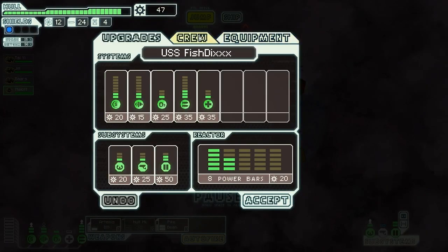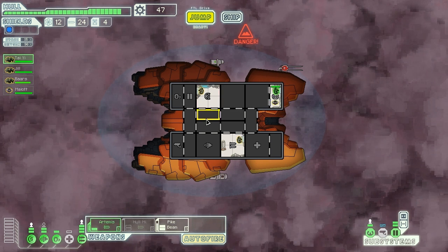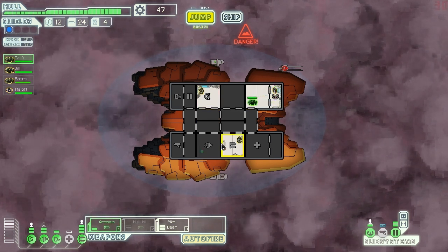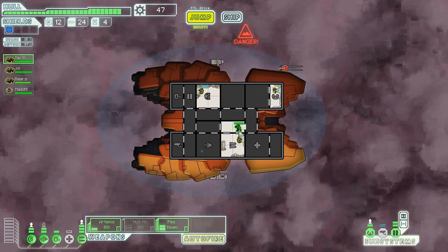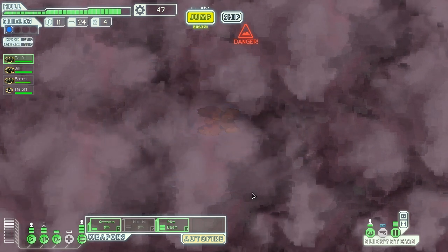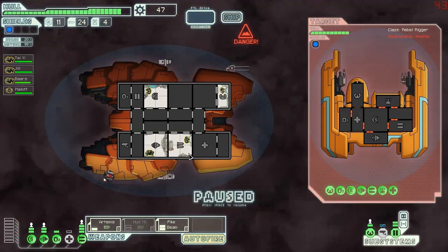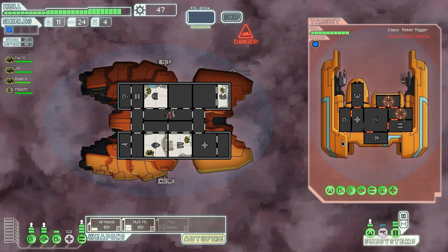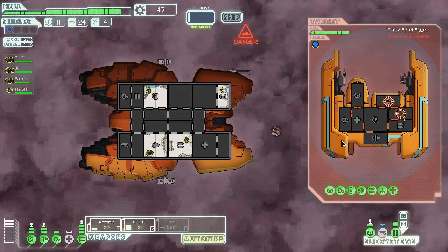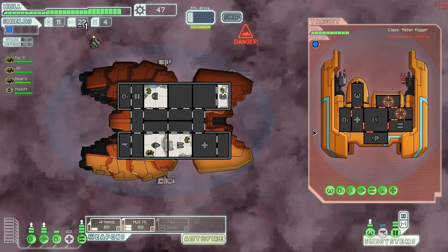Let me see something — do they have lower health? No. They're immune to fire. So Tai Yi, you have been demoted — you're going to be our engines man, because I'd rather have a human in the pilot room so that these guys can put out fires a lot easier. Let's explore a bit. Let's put up the whole missile. Let's get the Artemis firing there, get the whole missile firing there — because we could take down their weapons, and we probably should.